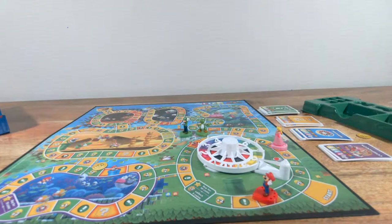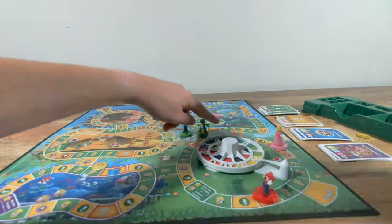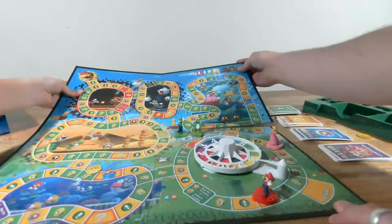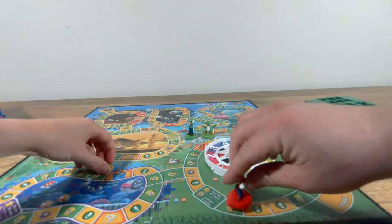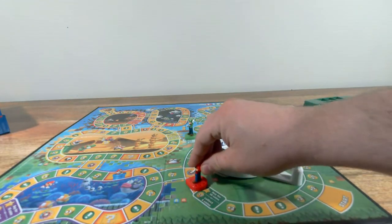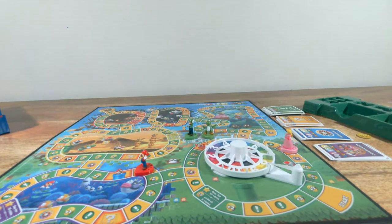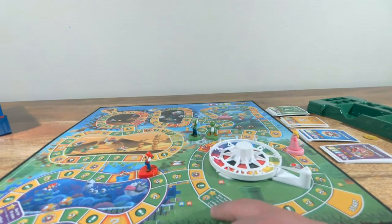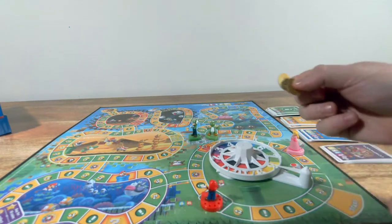I rolled an eight. I can choose to go this way or that way — the whole thing we're trying to do is get up to Bowser in the corner. I landed on a star space. It says: Stop immediately. Choose to either collect five coins or buy a star — for ten coins. I'm buying a star! You have to buy the star of that color — a green one. Stars help you win the fight against Bowser. Pop a star peg matching that color space into your character's face. You can only have one of each color star.